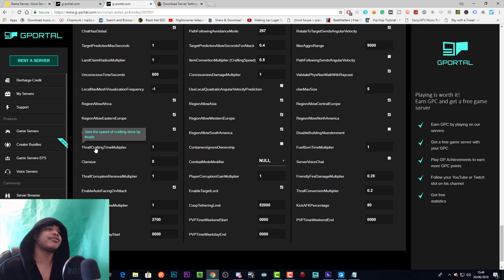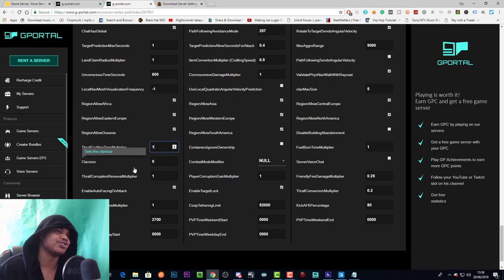Crafting time multiplier sets the speed of crafting done by thralls. If it works the same as the other multipliers, setting it lower would make it faster, but these aren't always consistent. I've just left it on one because getting thralls and having them speed up your crafting is part of the game, and I don't think crafting takes that long in the first place.